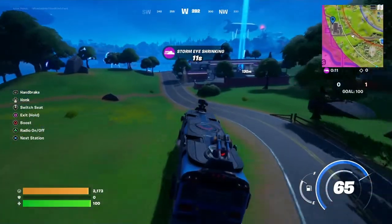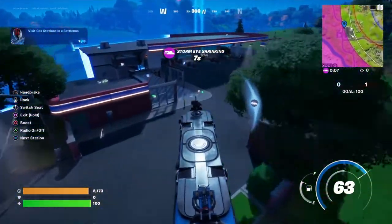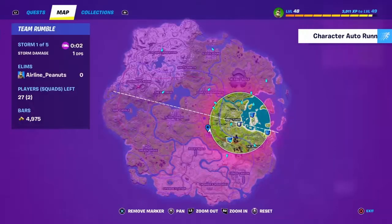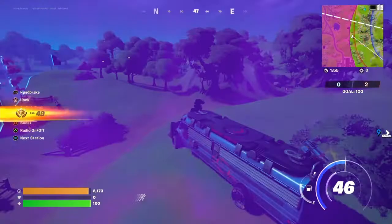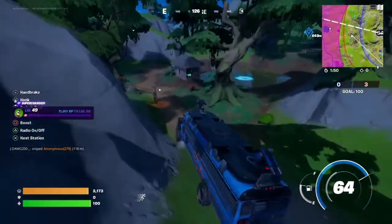Once you get back to the main road you can just follow that, cut through there, and that's the second one. Then finally there's a gas station to the northwest of Condo Canyon. It looks kind of far but it's only about 600 meters and it doesn't take that long if you're driving the bus.